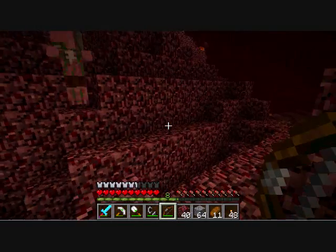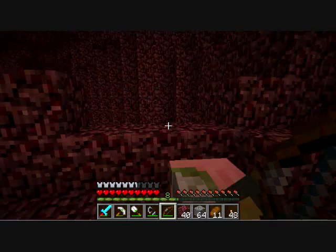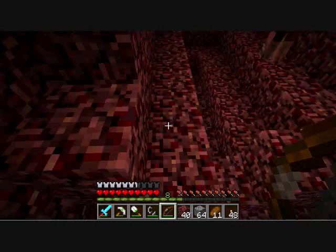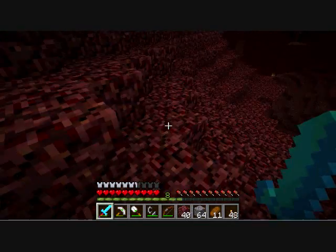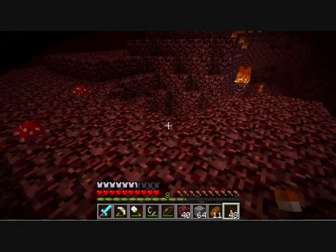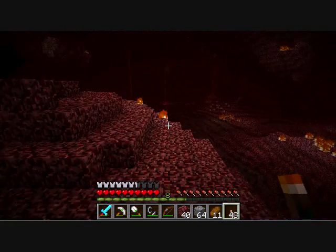Get back - give me your insides. He's pushing me off ledges. Okay. Drop anything interesting? Gunpowder? No. Ghast tears? No.